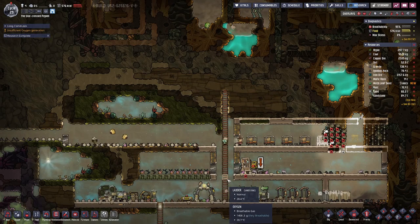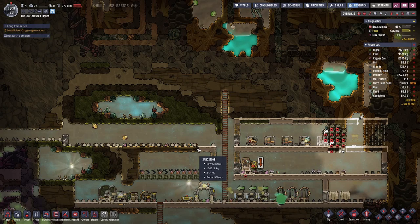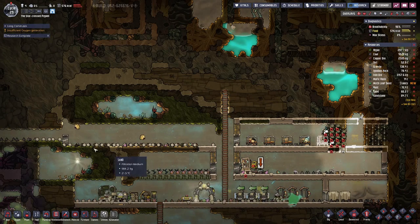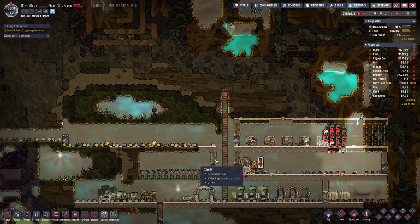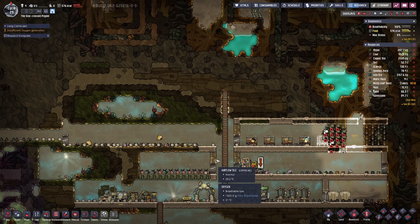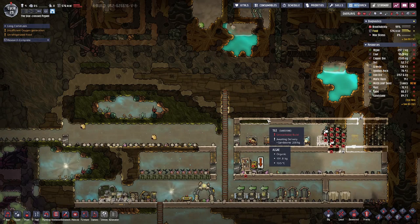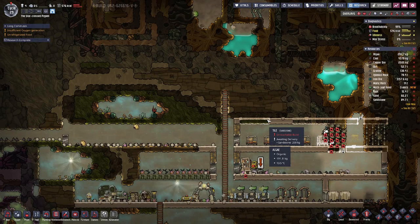I think maybe first we have to sort out power and water before we can have the farm proper, because I intend to go directly to the hydroponic tiles so we don't have to manually put water to the plants. As we only have four duplicants at the moment, every bit of work that we can do automatically is a benefit.